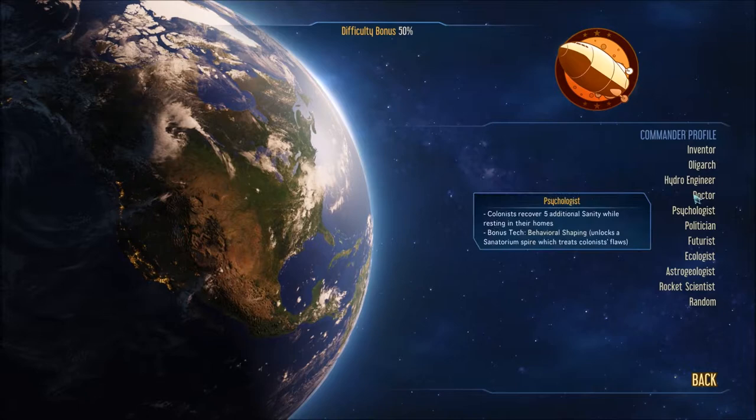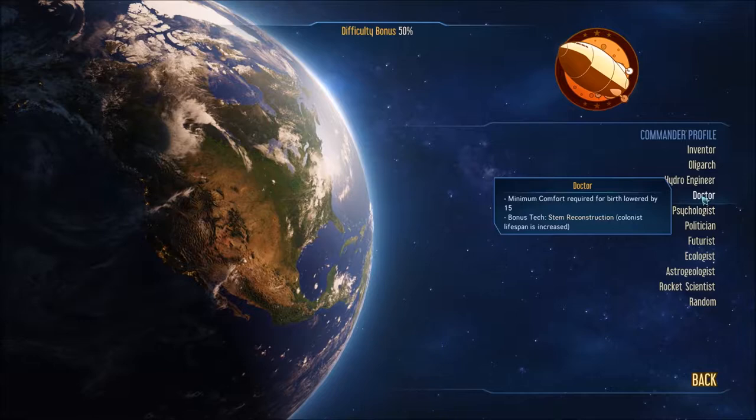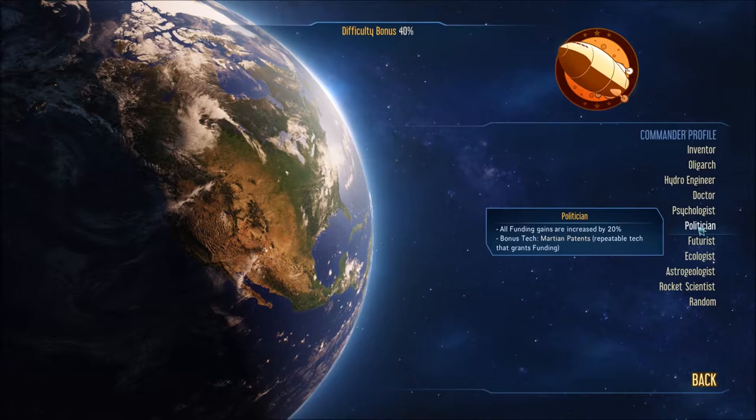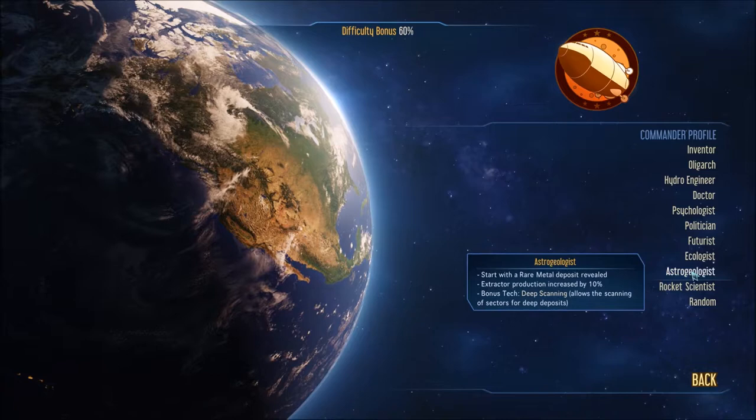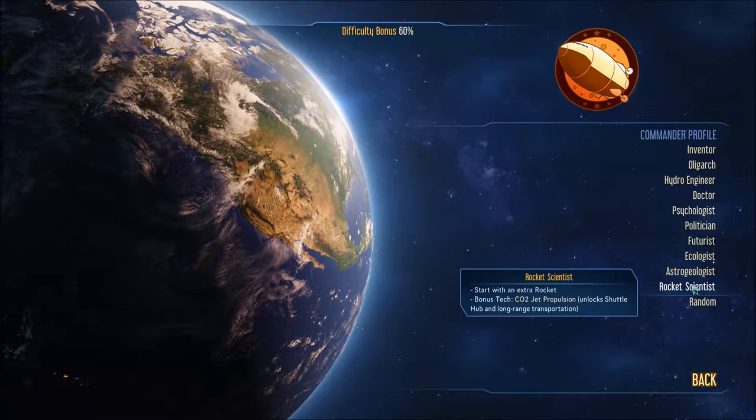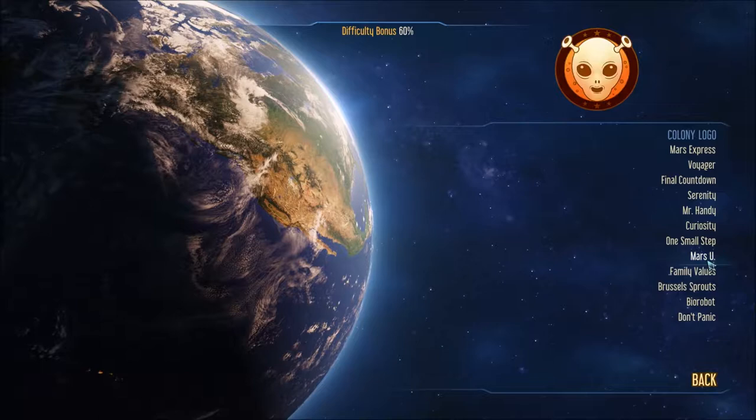Browsing through the commander profiles: Hydro Engineer looks pretty good; colonist that finds resources — kind of nice; politician gives all funds and grace — could work; Martian patents, repeatable technology, futurist; ecologist; archaeologist. I do like the Rocket Scientist one — I'm actually going to do that one. The company logo doesn't affect gameplay but it's a cool thing you can customize.